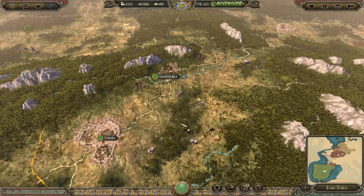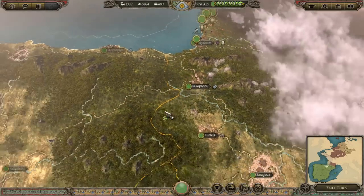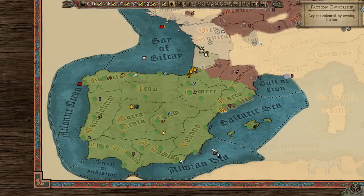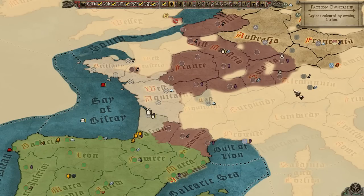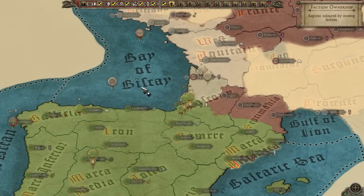Hey everybody, it's Overkill here with episode 6 of the Total War Attila Age of Charlemagne Emirate of Cordoba campaign. In the last episode we finally united, well, maybe not all of Spain — I guess this kind of counts as Spain because France is like this — but we basically took all of Spain. So that's awesome.